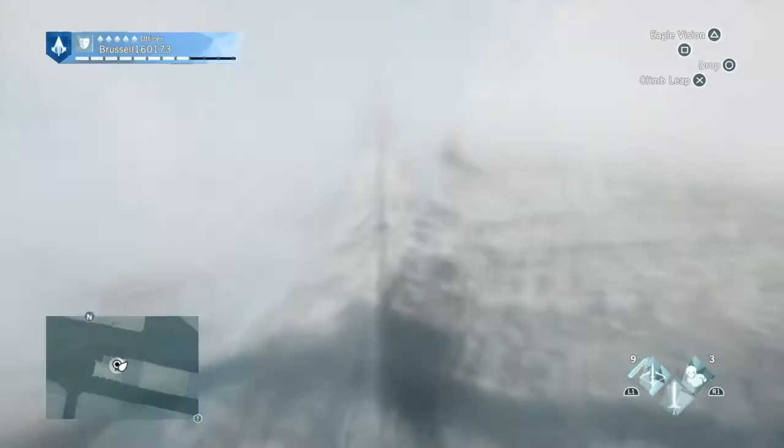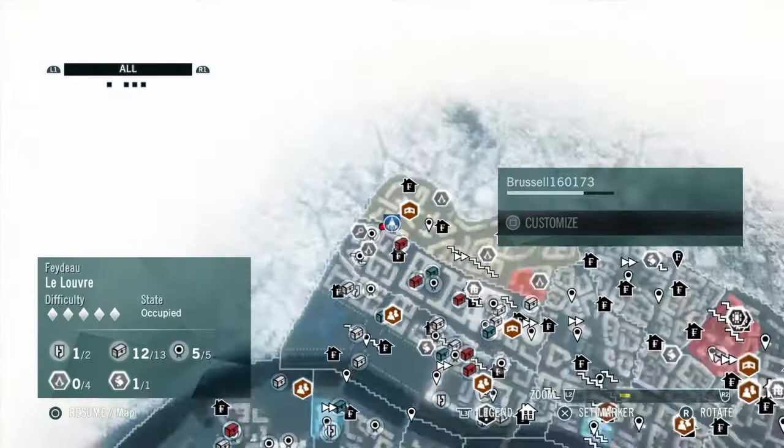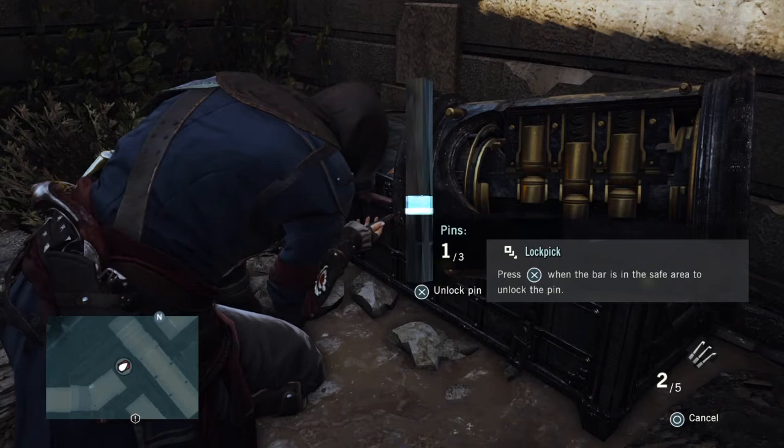There's a cockade over on the top of this building here — it's a big church. It's not right at the top; it's on the spires below it. Get that. Then there's a chest right over here in the corner of that building — it's in the yard. It will be guarded; you will have to kill people. One, two, three.